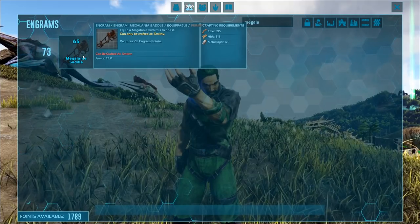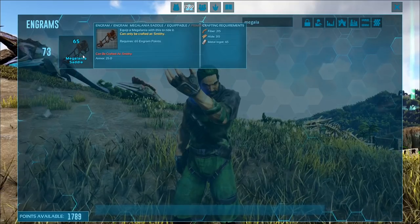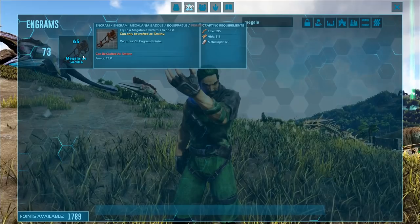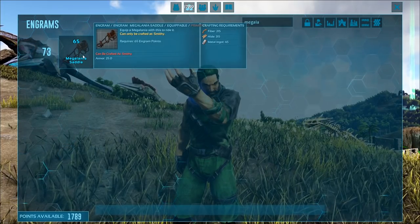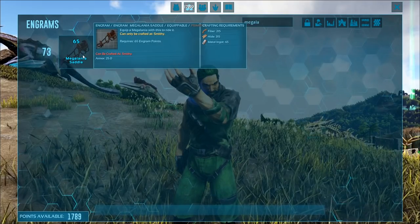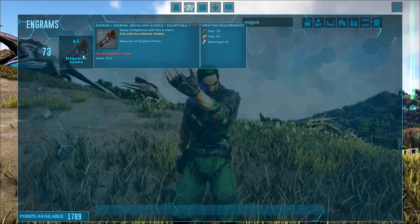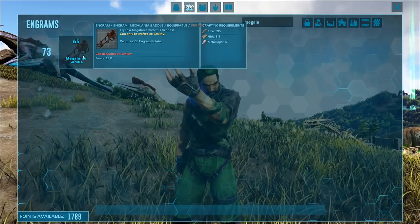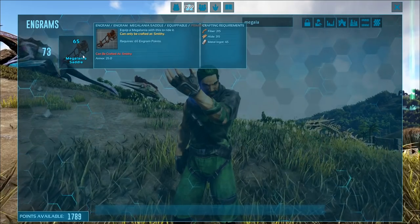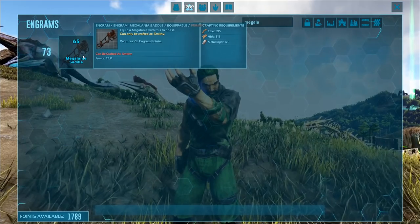Hopefully this video helps you make the decision if you want to tame one of these guys, because high-level ones can be pretty decent, but they're never going to be a thylacoleo — just so you know. But they can climb in ways. You ever thought a thylacoleo was good at climbing? They've got nothing on a Megalania. Trust me. Megalania will climb up, down, inside, out, upside down, all sorts of ways. Plus you can whip out your long neck on the back of it while you're hanging upside down, sniping your friends. Trust me, it's fun.